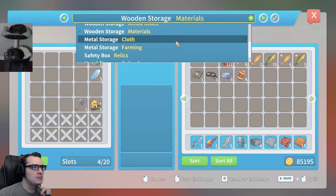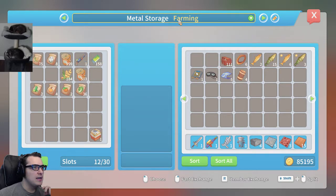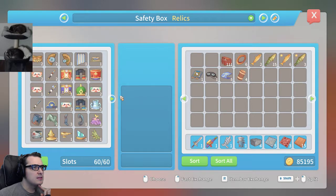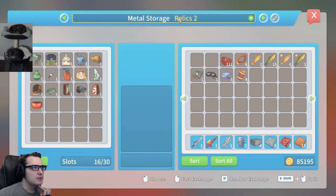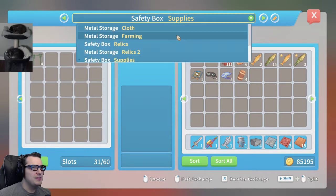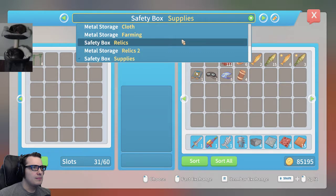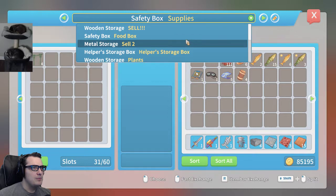Materials. Cloth — we've looked at already. Farming has a lot of things, not the things I'm looking for. Relics — similar experience there. Shifty box supplies, the one I believe I'm currently looking at. Where did I put these things? How did I put them somewhere that I can't access them? I'm losing my freaking mind.